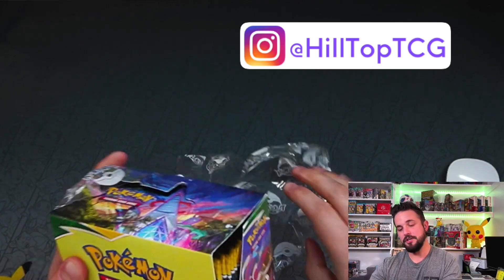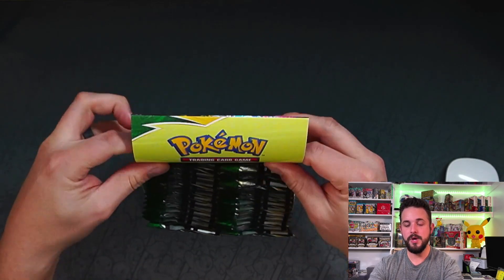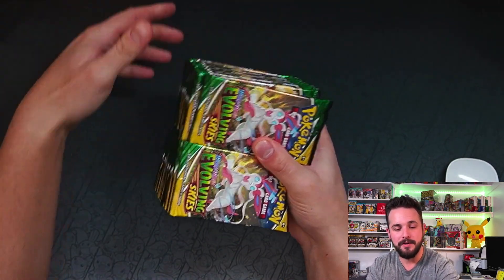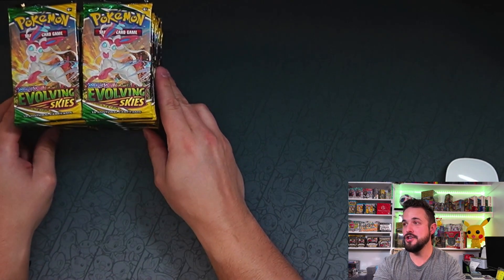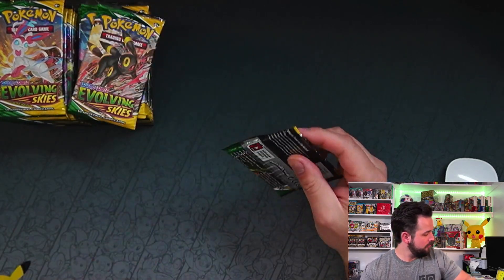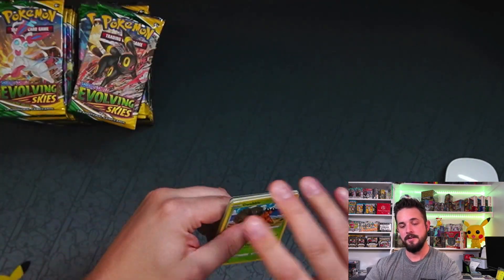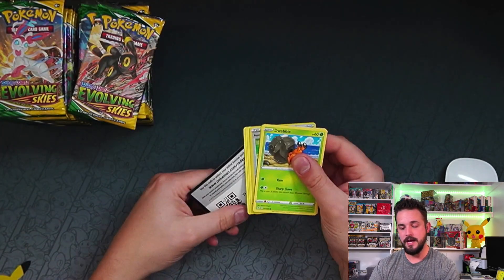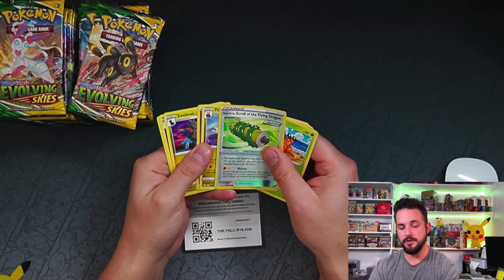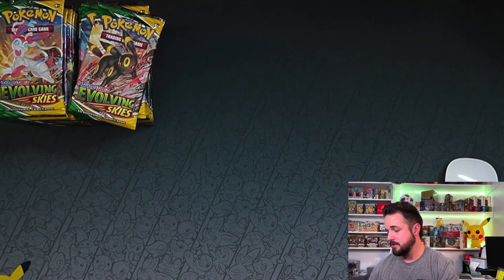Hopefully we have a good box. First pack in and we have a code card — we got nothing. I saw the green code card and knew right away. There's the flappy code card, get out of here. We're hunting for a bunch of stuff here.